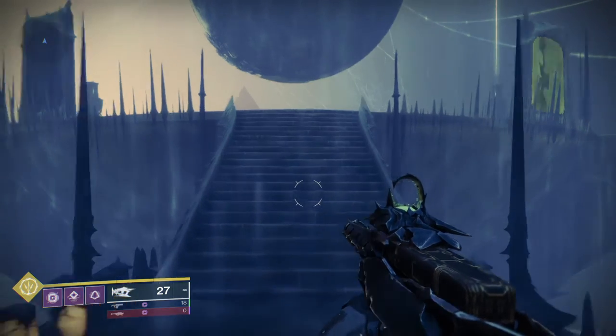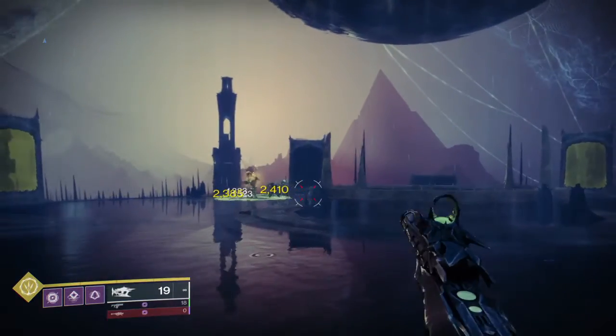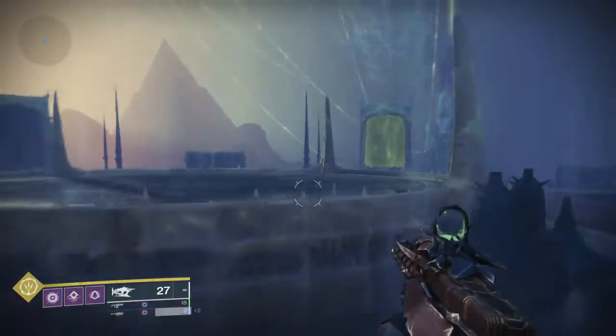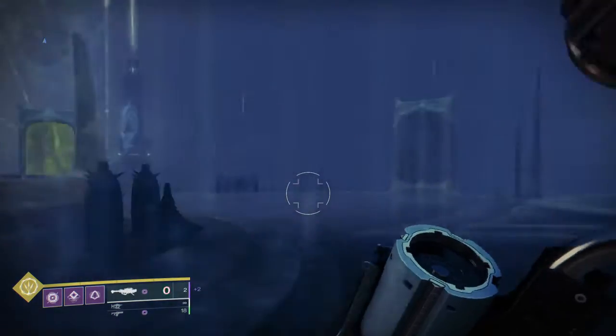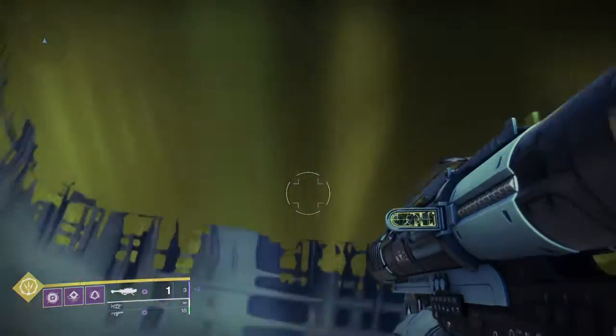This is going to be a short video. On the seven toon campaign mission, the final one, when you do the second memory — this portal right here is glitched. You can't jump in it.